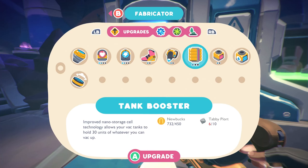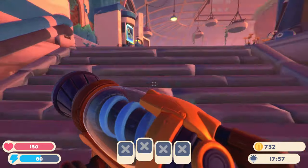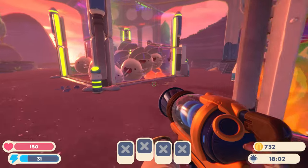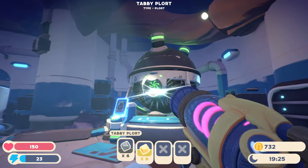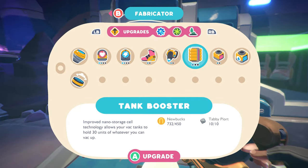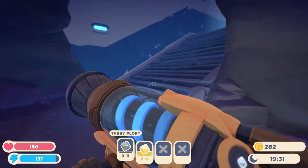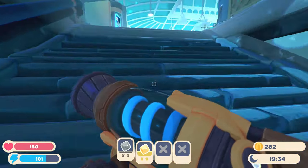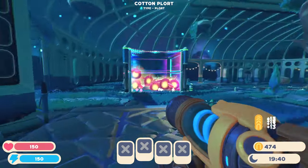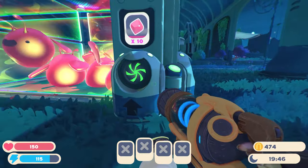We didn't quite get enough tabby plort, but we can put it in there anyway, and we can put all this cotton plort in there as well. And then we can get ourselves the power core, which is fantastic. In terms of this guy, we just need four more tabby plorts. So let's head back upstairs - we can sprint for a little bit longer now. And if I just do this right there, we should have enough tabby plorts for the tank booster, which means I can now carry up to 30 of any one thing in my hot bar at the bottom of the screen, which is fantastic.